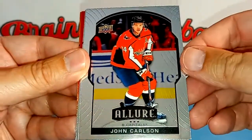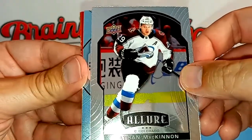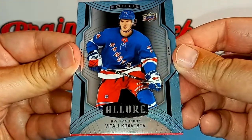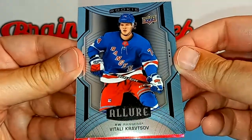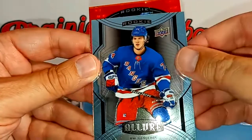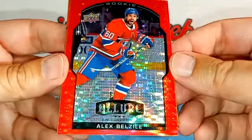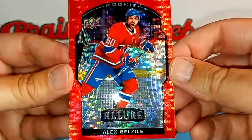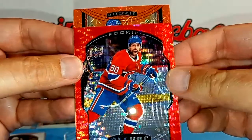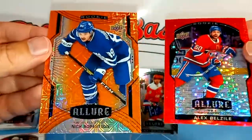Then we have John Carlson for the Caps, Nathan MacKinnon for the Avs — this is an Avs-heavy double pack. The next card we have is a rookie card of Vitaly Kravtsov of the Rangers. And then we have a red here and it is a rookie — we have a Canadian of Alex Belizel. We already saw his card earlier, but this is a really sharp-looking card. The orange slice card is a rookie too — and this is another Nick Robertson. So two Nick Robertsons in this pack.